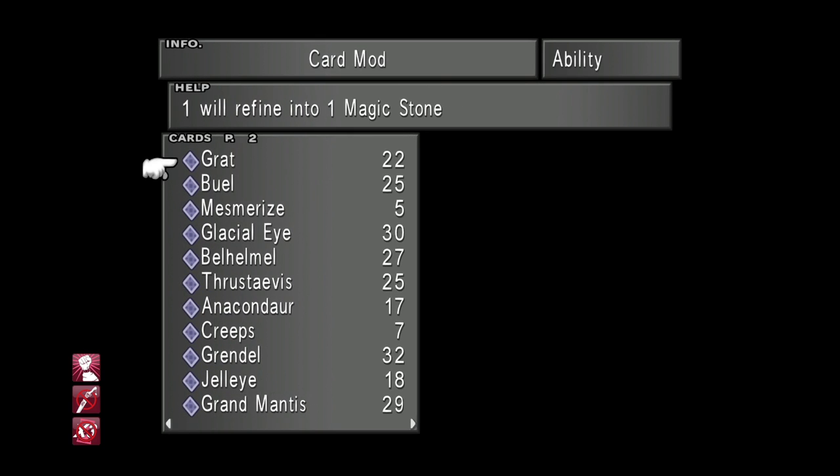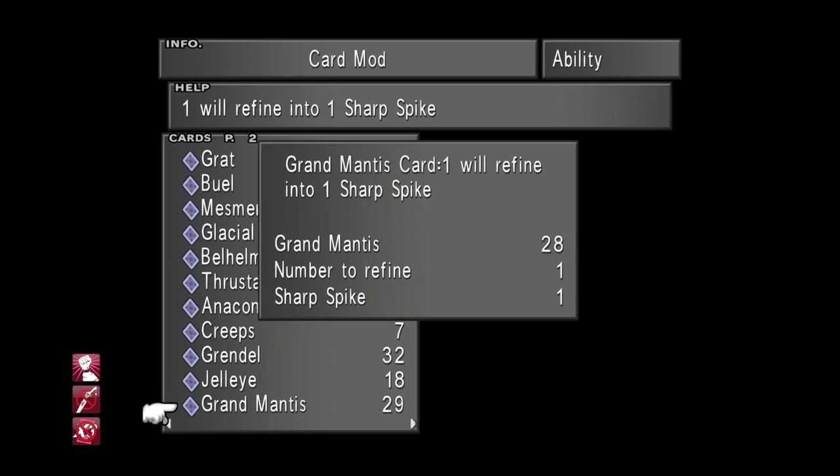While we're on the card mod menu, we're looking for Grand Mantis cards for the four Sharp Spikes. If you haven't done much Triple Triad and don't have four Grand Mantis cards, that same forest where we were farming Ruby Dragons also has Grand Mantis encounters — and they're not even rare, they're quite common. So you can just card four Grand Mantis enemies in battle to get enough cards without needing to play Triple Triad at all.